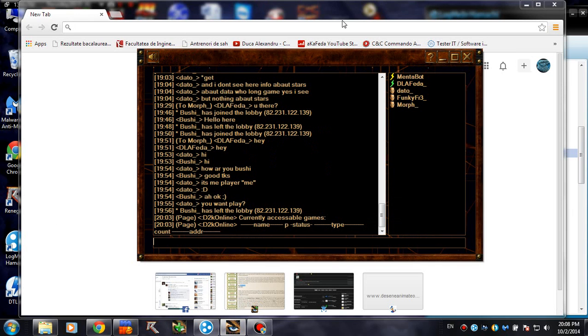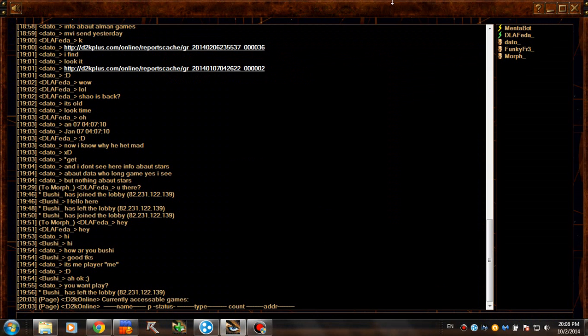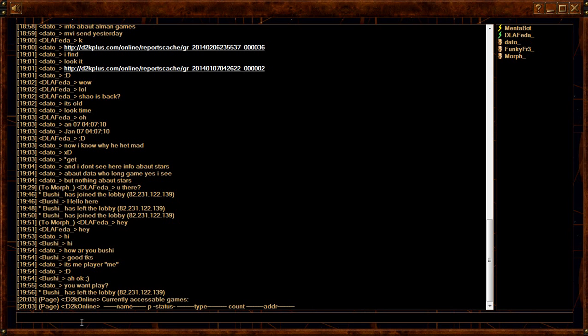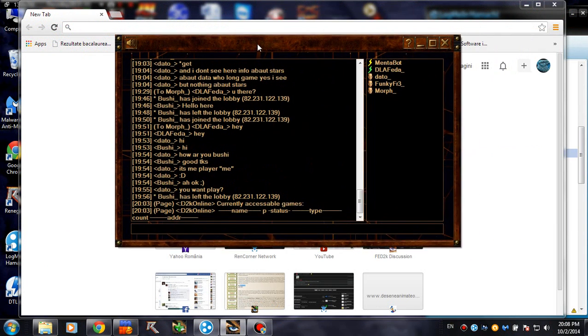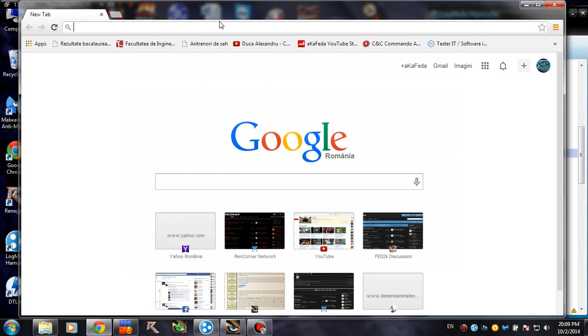We also got this great program called Dune 2000 Chat, which is pretty similar to Westwood Chat if you ever used that. It will connect to the online server and you can basically talk from outside Dune — you can check the player list on the right. But we'll talk about that later. Let's go ahead and see how to get this.